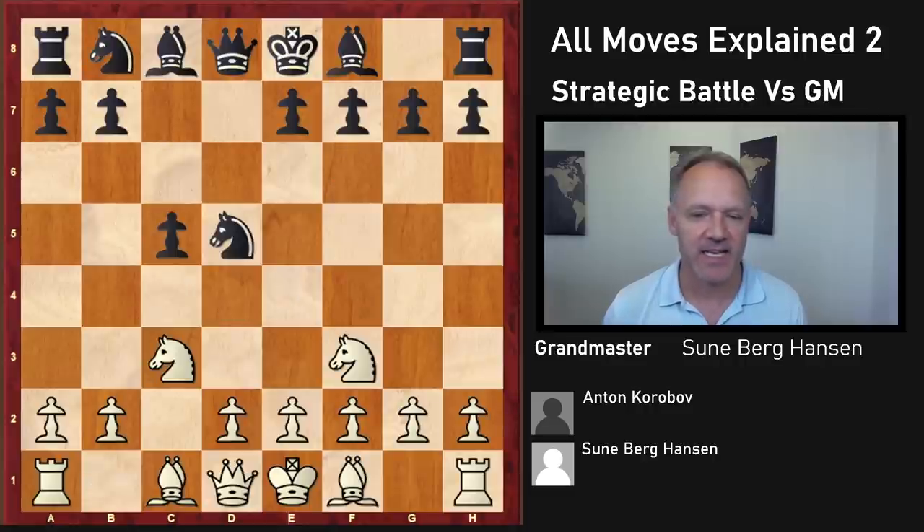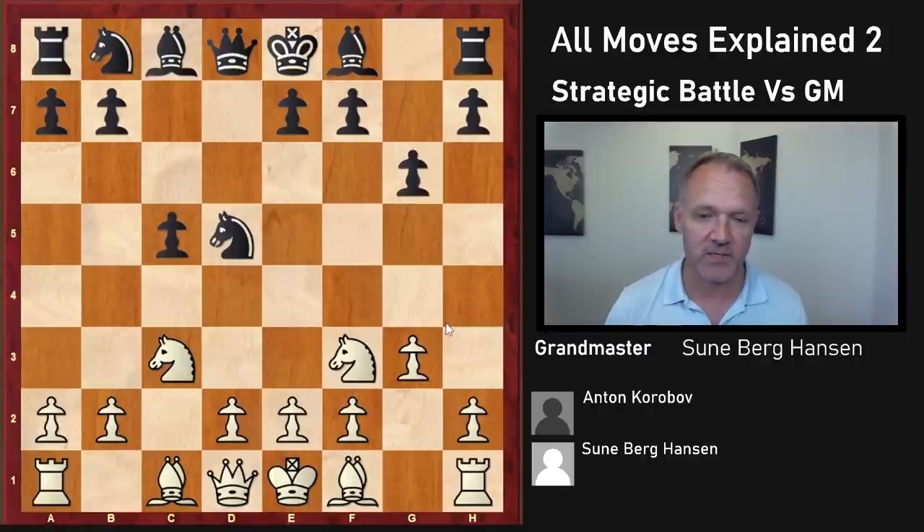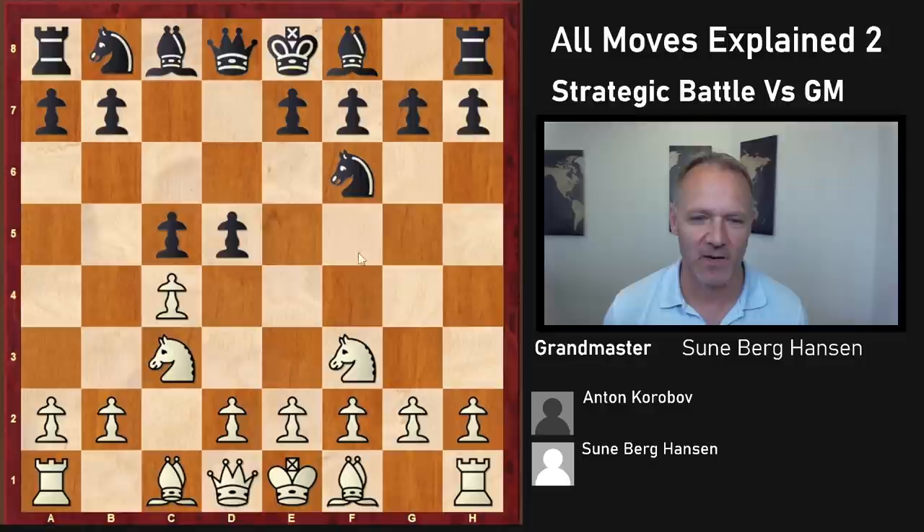Take and take, and here there are many options. Lately this move has become quite popular. This move is also played a lot. Black can also play the so-called Rubinstein system with Knight C7 and Knight C6 and E5 — all good systems. But I got an idea here, and that was over-the-board inspiration. There's no other move than taking that makes sense at all; otherwise D4 will come hitting the knight.